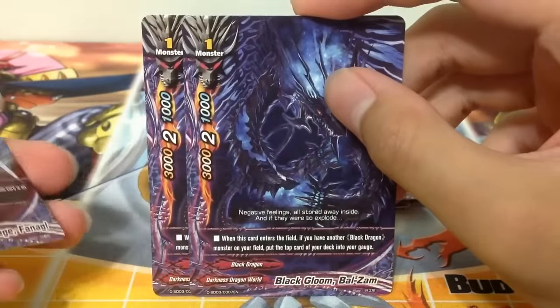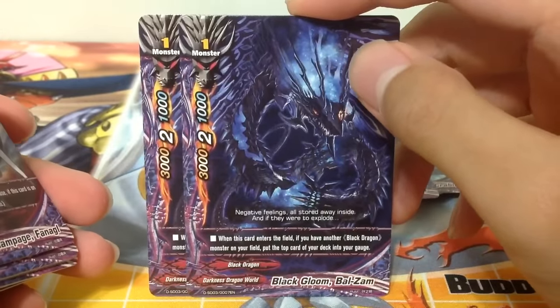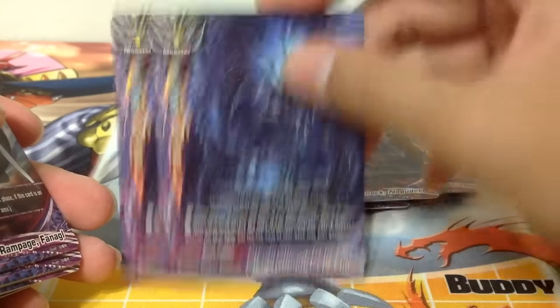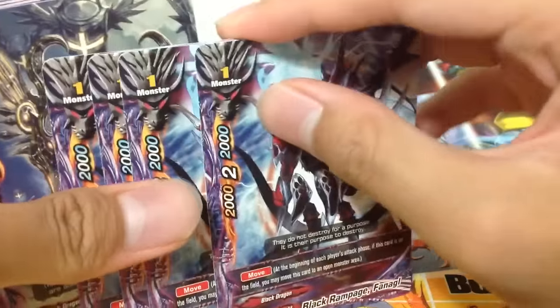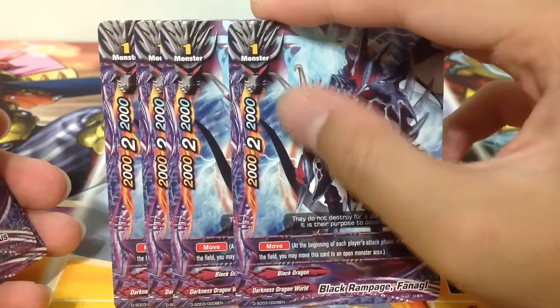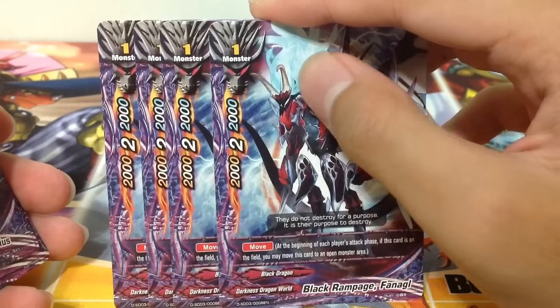2 copies of Black Gloom Balsam. This card enters the field if you have another black dragon or if you put the top card of your deck into your gauge - basically something like Rock Bunker Dragon for Crimson Bacillus. 4 copies of a move monster - Black Rampage Fenagle, your Blade Wing Dragon clone.